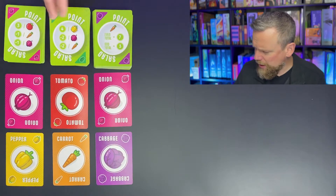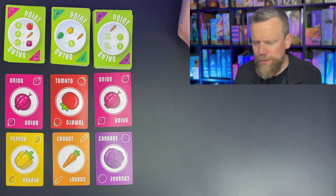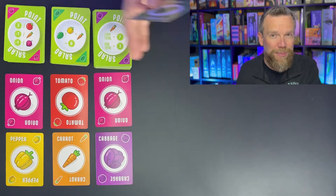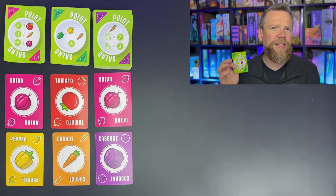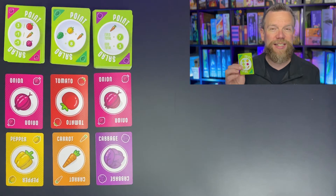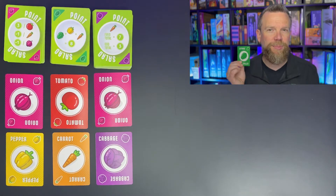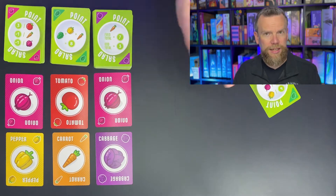That might happen if you get stuck with a bunch of point cards that you don't want. Maybe there are no vegetables that are going to be helpful for you, because some of the point cards will be giving you points for the lowest number of peppers, for example. So if there are too many peppers out here, you don't want to take one of those vegetables if you want to keep the lowest number. But some of the point cards give you negative points for vegetables in your salad. So you might grab one and then decide you want to start collecting those peppers or those carrots, and flip it over so that you're not going to get those negative points for collecting those cards.